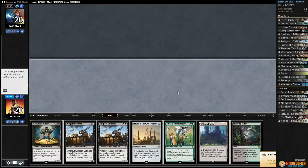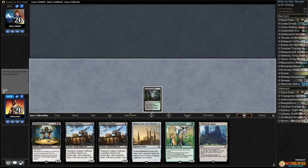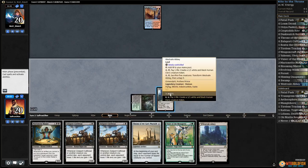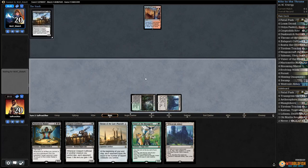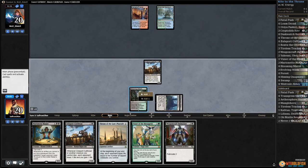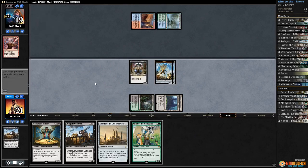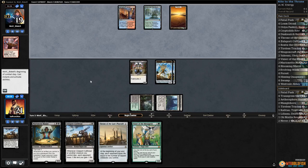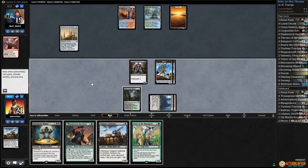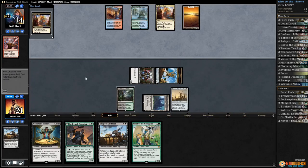We can try this — only two lands though and not that fast of a clock. Blooming Marsh go. No Cryptolith Rite either. Spire Bluff for our opponent. Westvale Abbey — technically a land. Play Zulaport Cutthroat, pass the turn. Opponent has a Sanctum. Westvale Abbey and Weaponcraft Enthusiast kills our Cutthroat, make some servos, pass the turn. Another land for our opponent and passes. We just play Throne, attack with everything, drain our opponent down to 14.